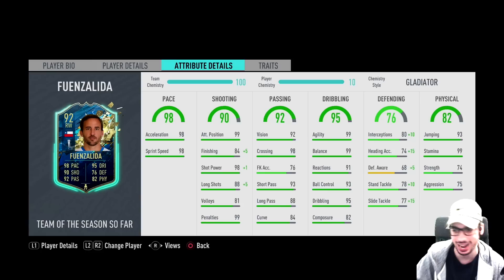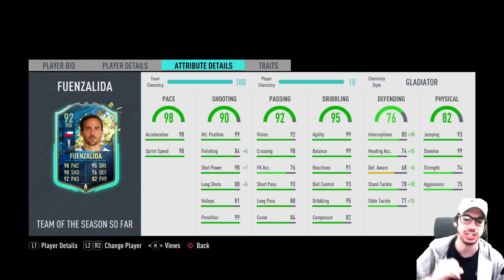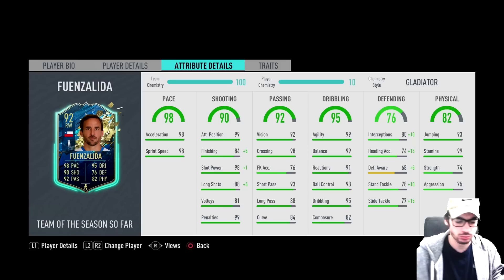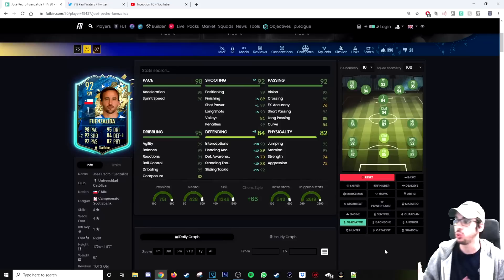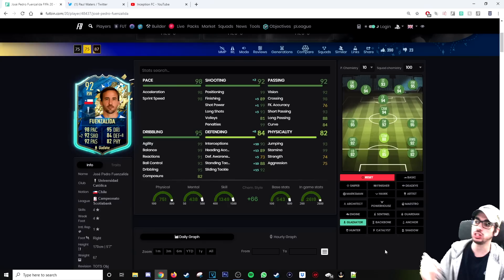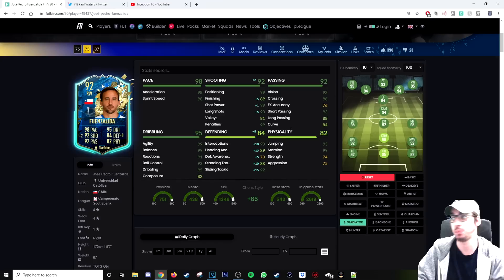In regards to defending, my boy actually gave him the defensive card — the Gladiator, where he gives him shooting and defense. So here's the reason why he used this card, and it's an actually pretty good reason to use this chemistry style on him. Look at his defensive stats — we're going to go on footbin and check out his in-game stats with the upgrade. With the gladiator chemistry style upgrade, the only thing that he's lacking in is defensive awareness. But take a look at his interceptions, heading accuracy, standing tackles, sliding tackles — it's really, really good with all the improvements on the card.